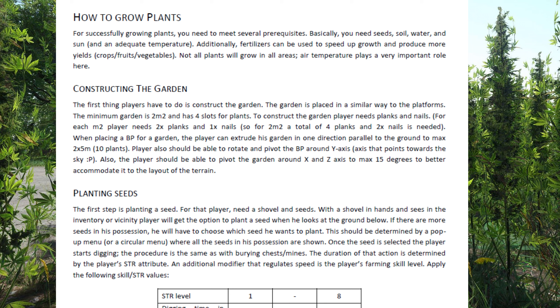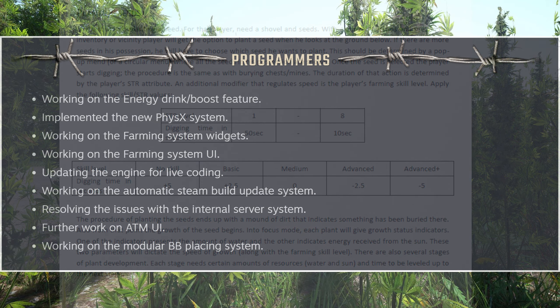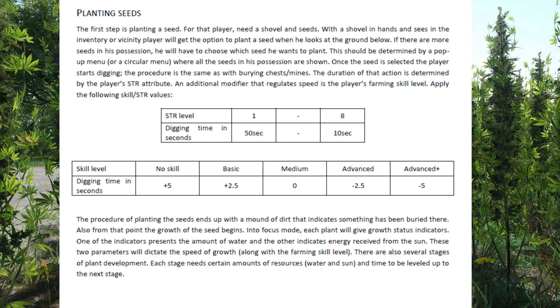For planting seeds, the first step is planting a seed. For that you need a shovel and seeds - shovel in hand, seeds in inventory or vicinity. The player will get an option to plant the seed when looking at the ground. If there are more seeds in your possession, you'll have to choose which seed to plant via a pop-up or circular menu. They're working on farming widgets so little things will pop up and you can choose different seed types.